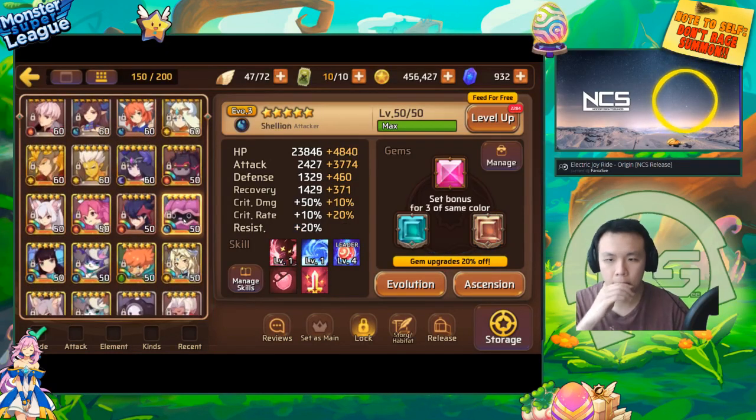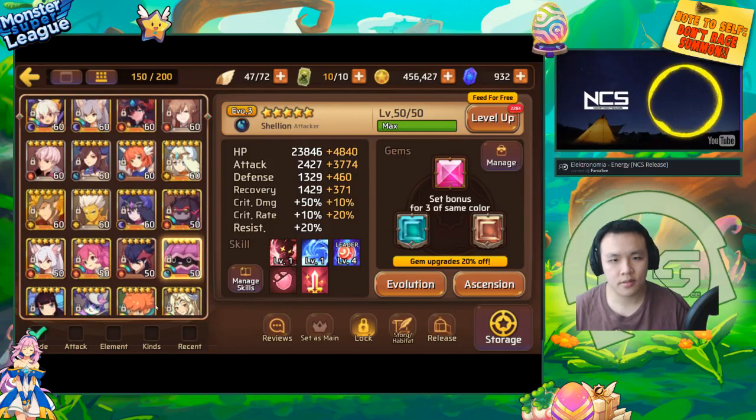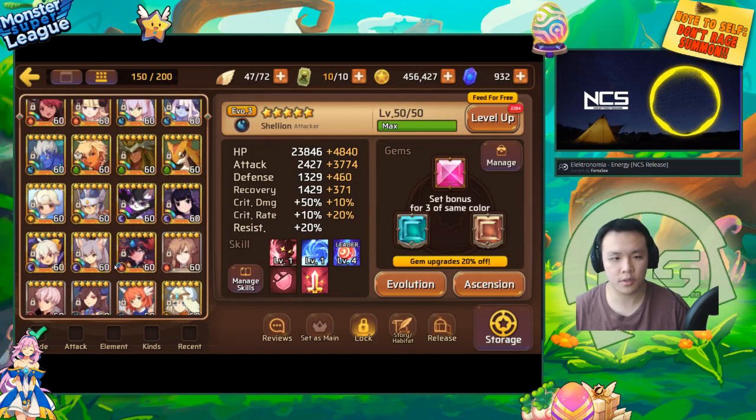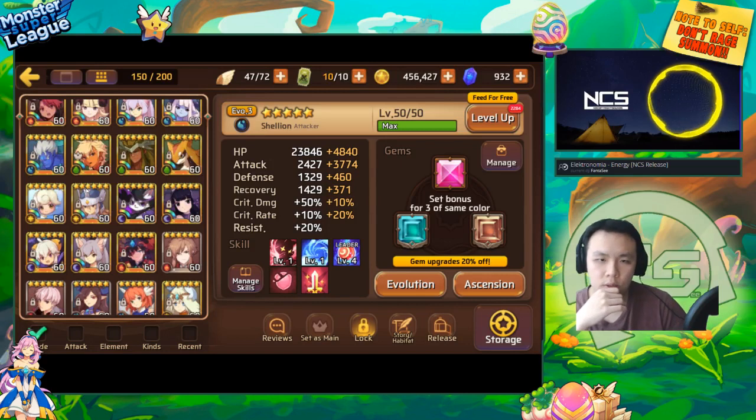You'd need to get Shelly to level 60. You might need to skip the next heroes fest if you want to progress as fast as possible, but I think it's worth the trade-off. If you do this now, you'll have more efficient farming, so whenever you're trying to farm up for heroes fest in the future it'll be a lot faster. You've got about a month before the next one.